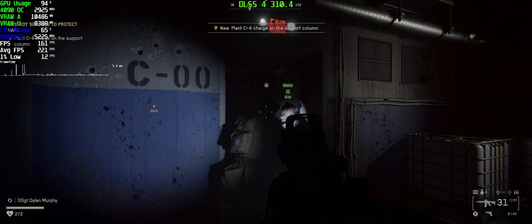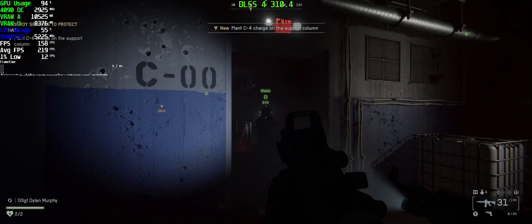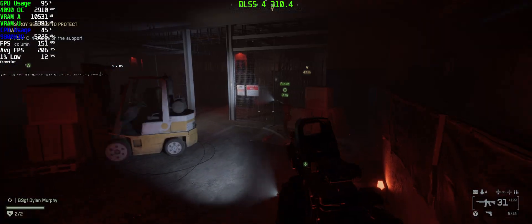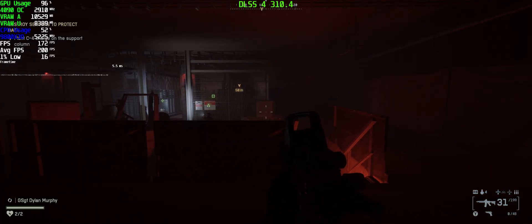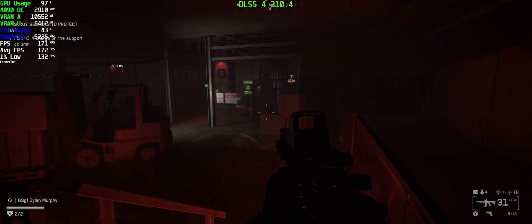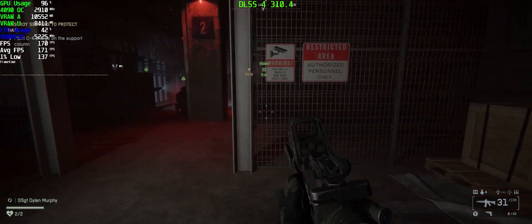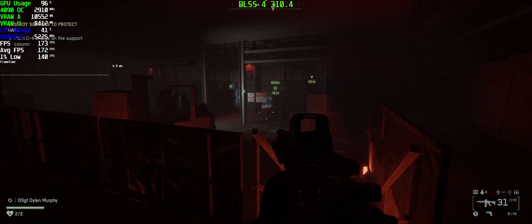So I thought I'd do a video on Battlefield 6, looking at DLSS4 and FSR4. Both look really good, but there is a slight difference in stability. Looking at this metal fence here, it's just more stable on DLSS4 — although it isn't a massive difference, it's just a bit cleaner. I'm really unable to tell a difference in terms of image quality between FSR4 0.2 and DLSS4.